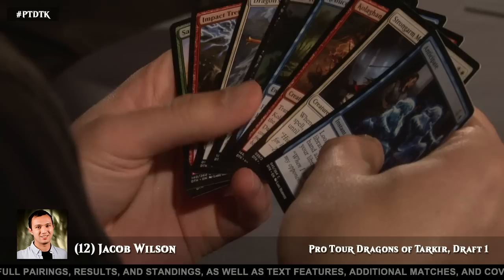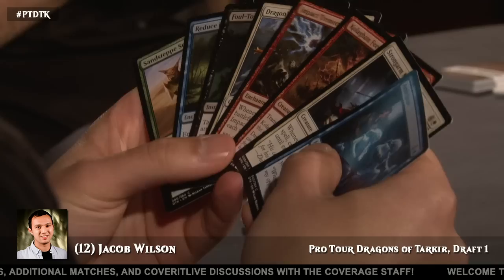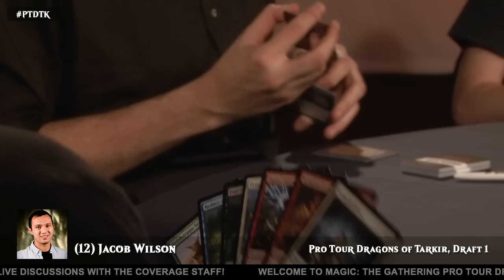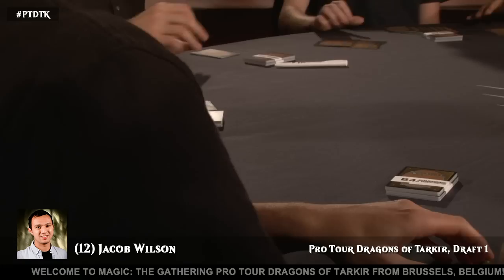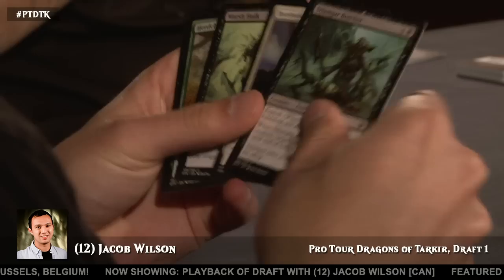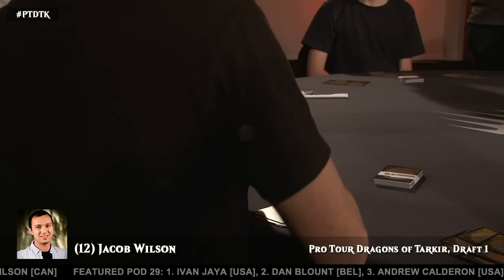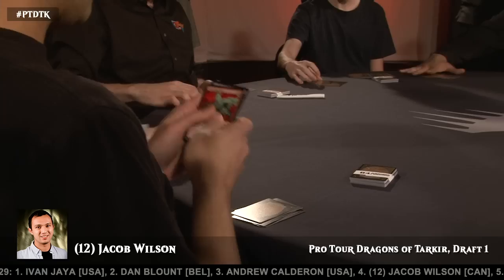These packs have been very disappointing, though. He took Mystic Meditation in that last one. Anticipate is reasonable here. Oh, there's a Strongarm Monk too — the last pick was a real nothing. This one he's going to get Strongarm Monk or Anticipate, which are both very solid pickups. Strongarm Monk is really good — it is five mana, but if you've got the blue-white aggressive deck with all the rebound spells, it's so powerful. He went Anticipate. I think he sees himself in a more controlling route.